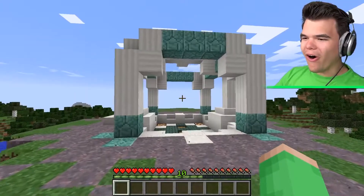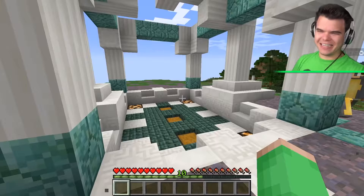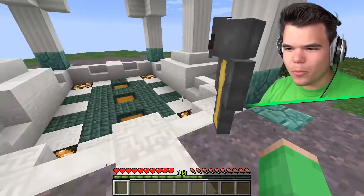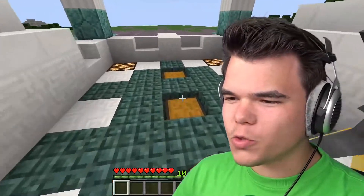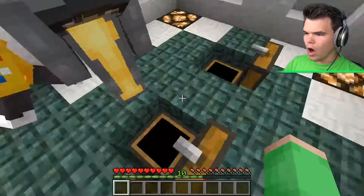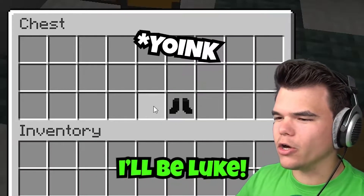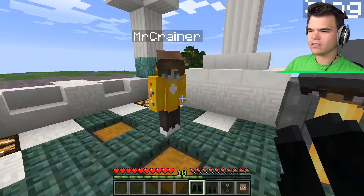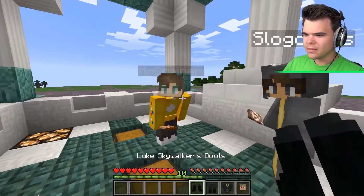The guys discover chests containing different Jedi suits. The options are Obi-Wan Kenobi, Anakin Skywalker, and Luke Skywalker. Jelly calls Luke first, but Crainer takes him, so Jelly ends up with Obi-Wan. There's a brief argument over who gets which character before they settle on their choices.